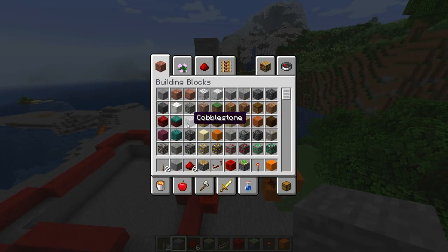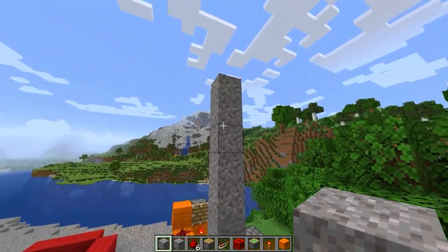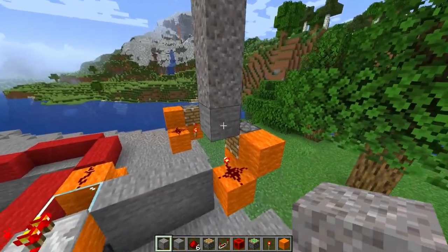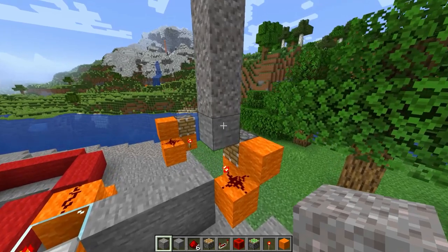Wait — this might work. If we use a gravity block like gravel, we can stack it up, and once the bottom one is pushed out, the next one can just fall down. That's so good. I think this might work.